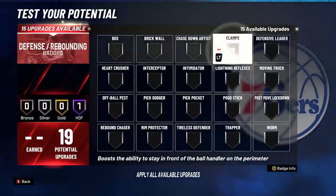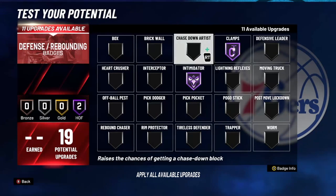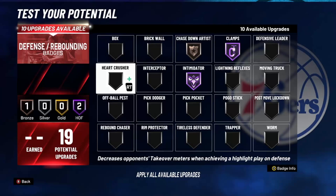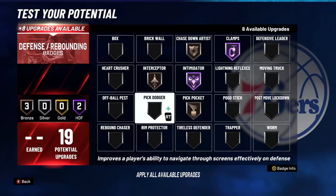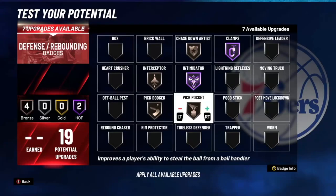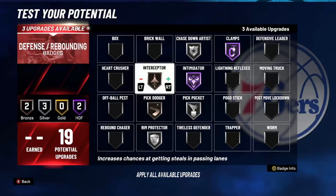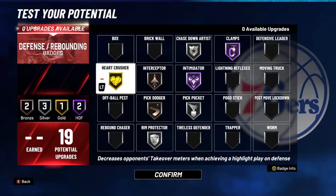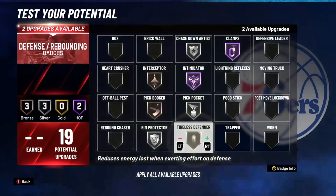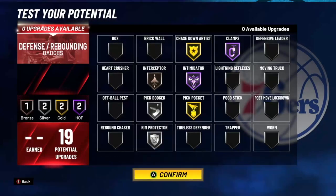Now clamps — max these out. This is the main benefit of this build: maxing clamps and the other defensive badge out to Hall of Fame. We got chase down — put that on bronze. Interceptor bronze, pickpocket — why not, we're gonna have 86 steal off the rip. Rim protector, maybe silver. Pick dodger wherever you feel it works. We still find silver on interceptor and pickpocket; we got three more slots. You can put on box out, shoe, heart crusher, or tireless defender — be a menace.